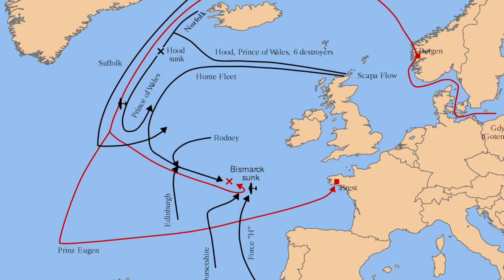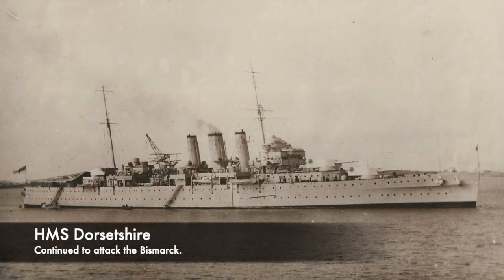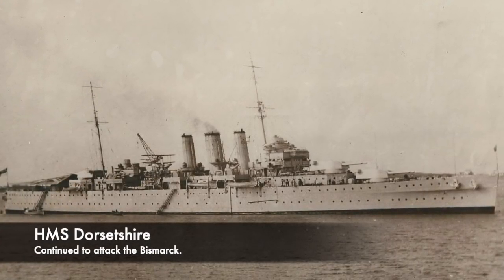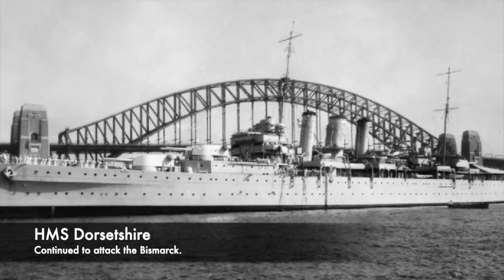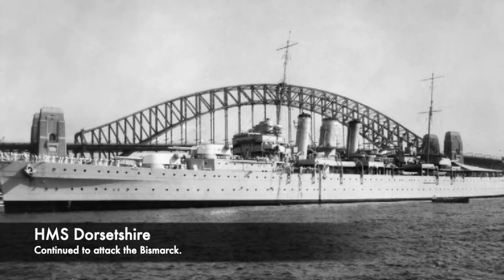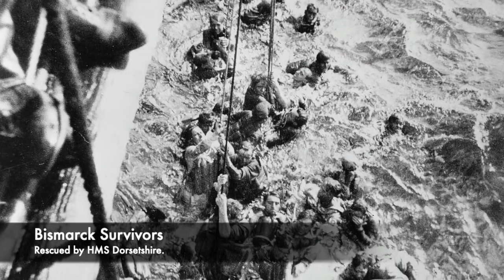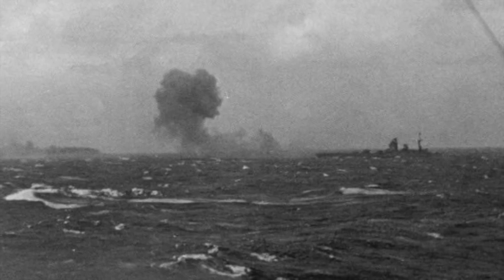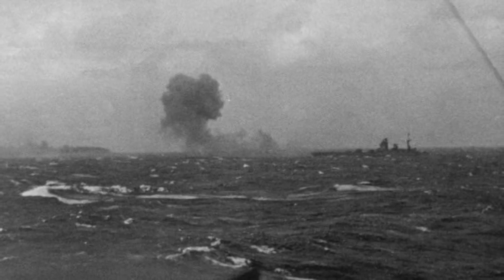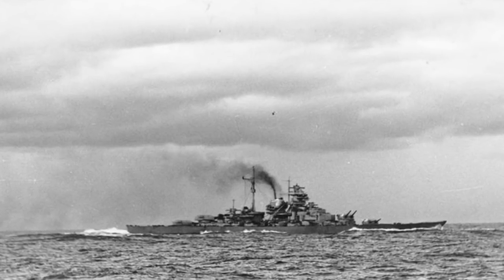HMS Dorsetshire was then ordered to close and torpedo the Bismarck, whilst King George V and Rodney turned away. HMS Dorsetshire fired two torpedoes into the starboard side of Bismarck, then moved to her port and fired another torpedo which hit. The ship was already in a bad state, and the torpedo attacks made things worse. At the time the last torpedo exploded against the superstructure which was already underwater, and Bismarck began to capsize at 10:35, going underneath the water stern first within 5 minutes. The Dorsetshire then tried to rescue survivors, however a U-boat alarm forced them to leave the scene, and only 111 of Bismarck's crew were rescued, leaving the majority of the 2,200 crew struggling in the rough seas of the Atlantic. The next morning only three survivors were picked up in a raft by a German U-boat.